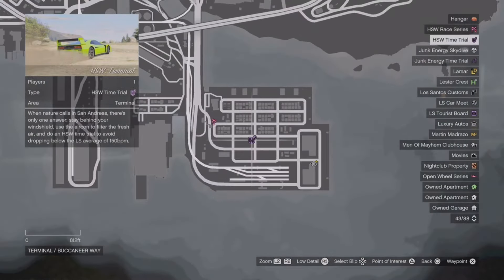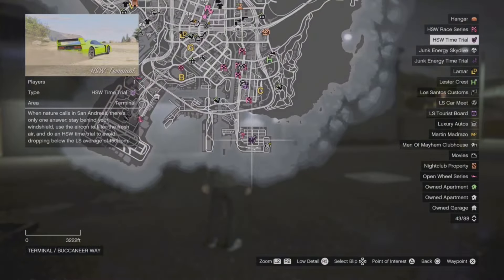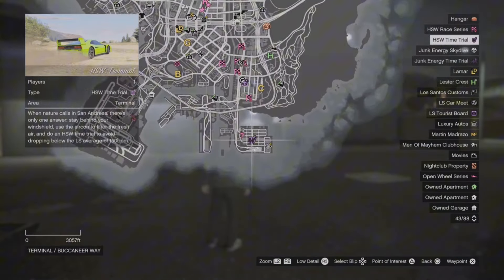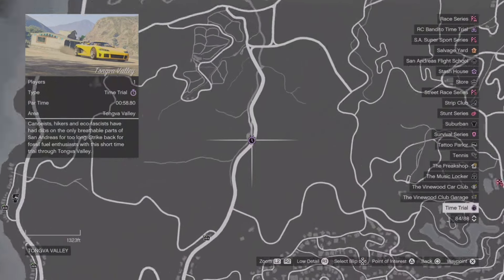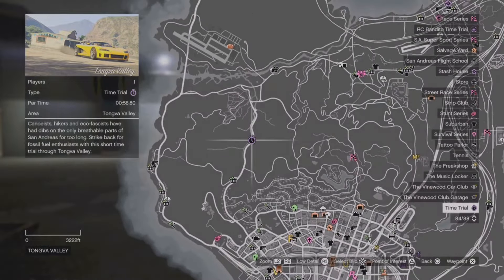The HSW time trial is going to be located right here. You do get $250,000 for completing this, so I would definitely suggest giving it a go — even if it takes three or four tries, it's fine. $250,000 for like a two-minute time trial is absolutely awesome — that's a quarter million dollars. And your regular time trial is going to be located right here, which will reward you with $100,000 for also about a two-minute time trial. So basically you can make $350,000 between the both of these. I always suggest doing these every single week because they're very easy and simple.